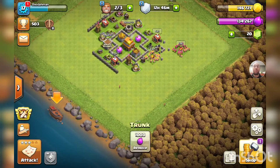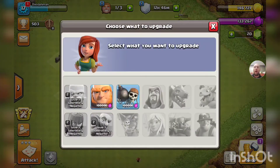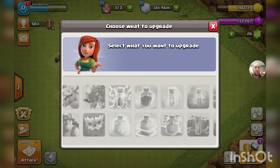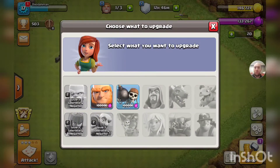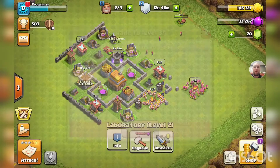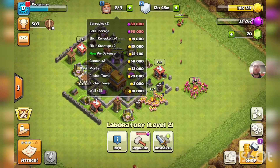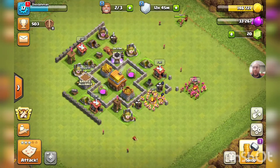Yeah, that tree trunk removed. Still working on some lab progress here, so let's just get the giants upgrading — no problem. We don't need to upgrade our lab. Trying to check out all the things we do need to do.